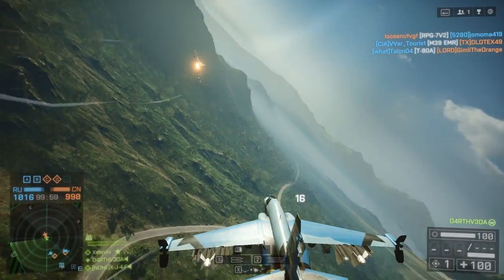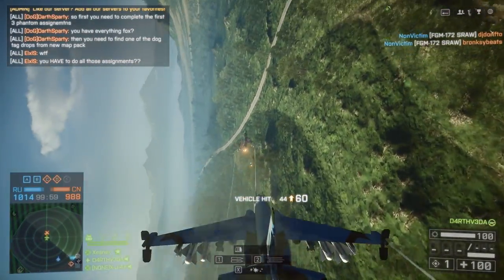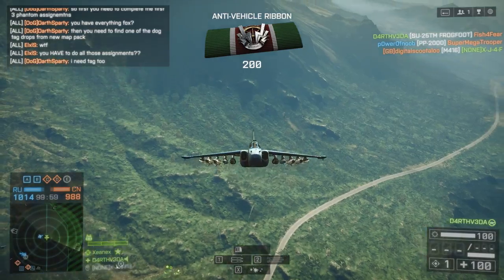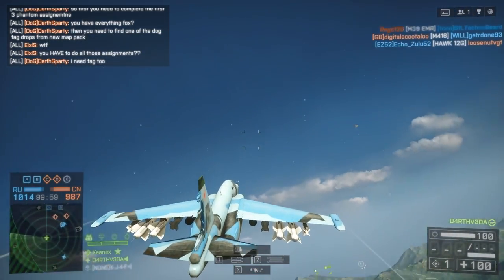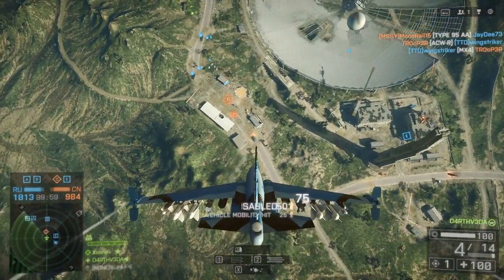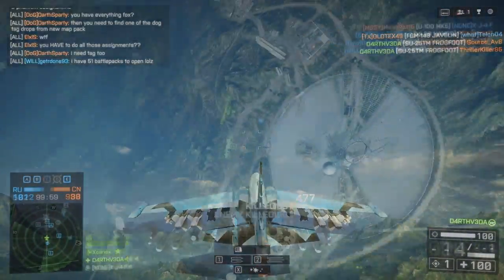Once the sky has been swept clean of aggressor aircraft, you can concentrate on helping the land and sea battles. To make my job easier, I generally like to keep a key bound to the map button and use it whenever I'm looking for my next target — in my setup, this is my middle mouse button. Once I've found a target, I'll fly high and come down on my target with guns, missiles, rockets, or bombs. Attacking ground targets is much more suited to the attack jet, but the stealth jet can also contribute with guided rockets. When attacking ground targets, you want to give yourself as long an attack run as possible, putting distance between yourself and your intended target until you're ready to begin your run.